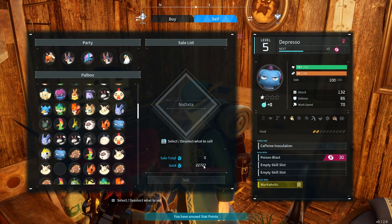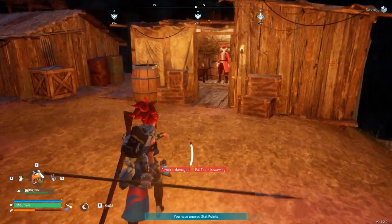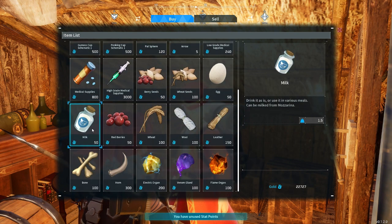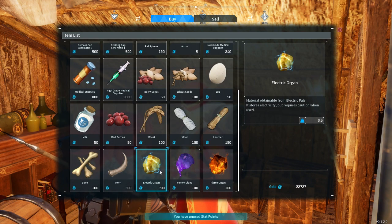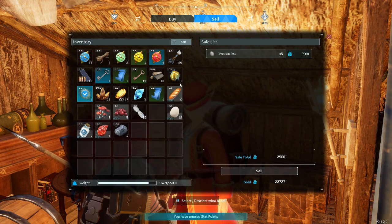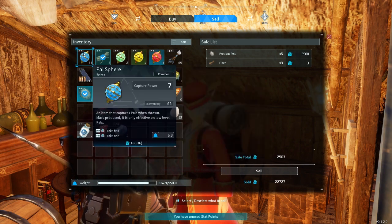I'll do a more in-depth video on how to earn money. Here is the general merchant, the wandering merchant. He has standardized items that you don't typically buy a whole lot of. The electric organs are probably the biggest appeal for purchasing here — they're somewhat hard to get in the amounts you need for later game stuff. But you do want to come in here and sell; you get quite a bit off of selling the precious pelts and other items you get off of the world bosses.